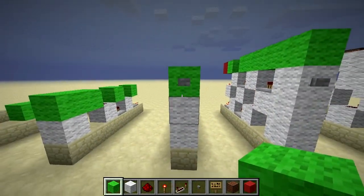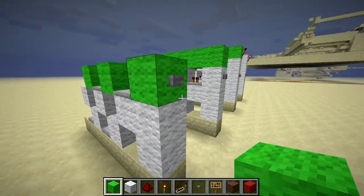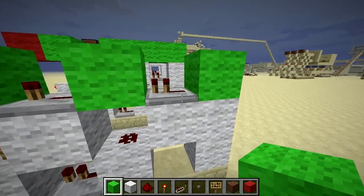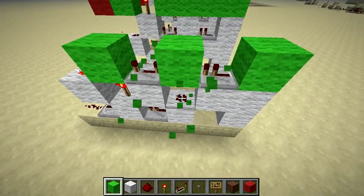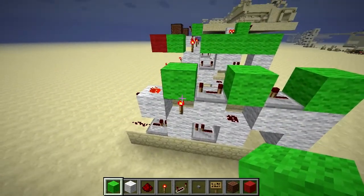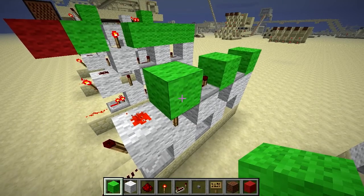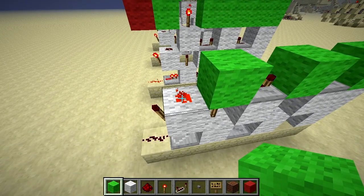For the third layer you're going to add in one block of wool at the front and put a button on it. We're also going to add in a repeater coming out of that. One block of wool above the redstone wire, which you can place just by doing that. A repeater on full delay heading into a newly placed block here on top of the redstone torch, and one piece of redstone dust.